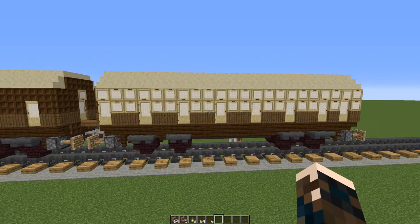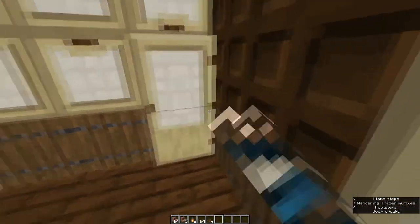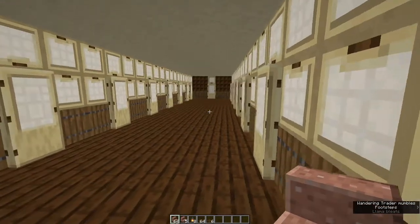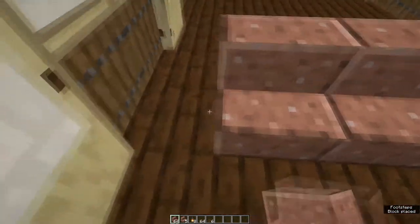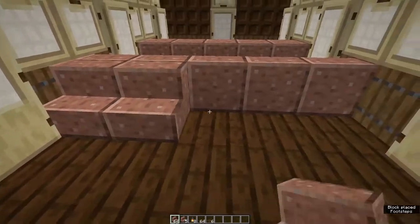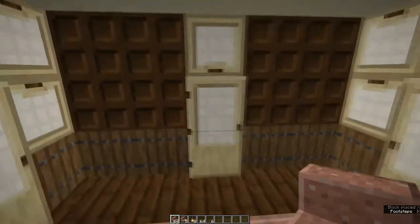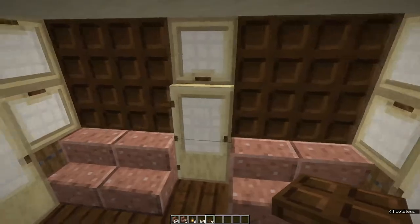Now for the internal fittings - they're very simple. Come to the front end of the train, stand looking down towards the back. With polished granite stairs, place five in a row. Come round to the back of that and place five more. Leave a one block gap, five more, and repeat this all the way down to the end. When you get to the last row along the back wall, place two sets of two. That's all the seating.